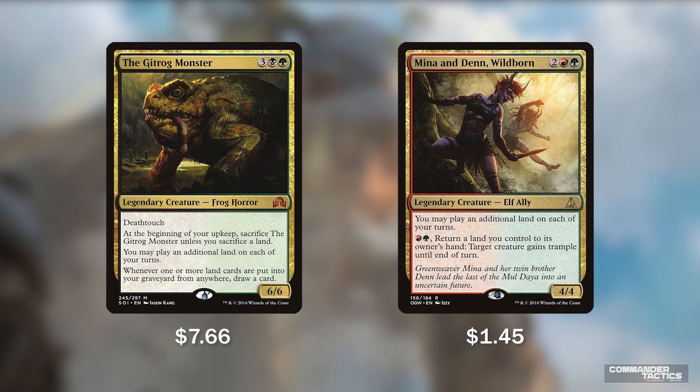Lastly, 2 creatures that let us double-dip on landfall triggers: the Gitrog Monster and Mina and Denn Wildborn. The Gitrog Monster is an all-star with deathtouch — a 6/6 for 5 mana. At the beginning of our upkeep, we sacrifice the Gitrog Monster unless we sacrifice a land. We can play an additional land each turn, and whenever lands are put into our graveyard from anywhere, we draw a card. Combined with Lord Windgrace discarding lands, we get tons of card draw and value. Mina and Denn Wildborn also lets us play an additional land each turn, plus for a red and a green, we can return a land to our hand and give one of our creatures trample until end of turn — a sneaky combat trick opponents might not see coming.